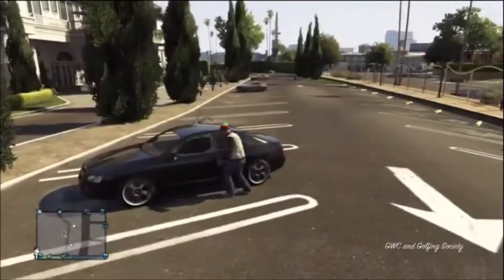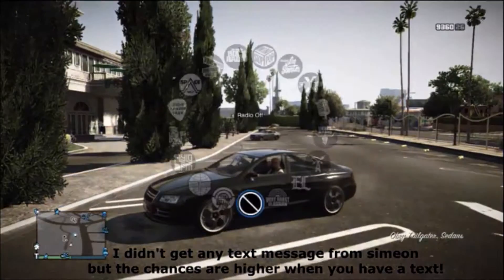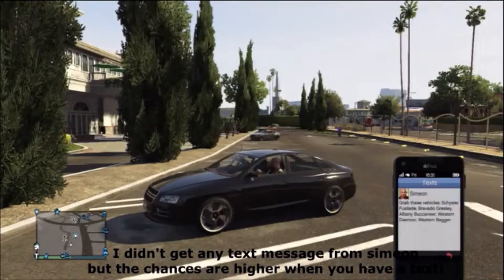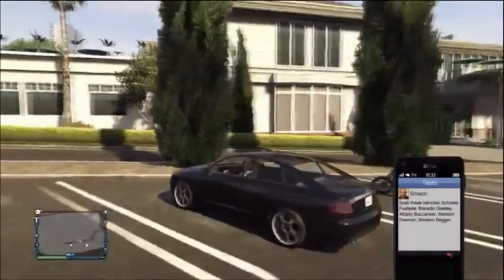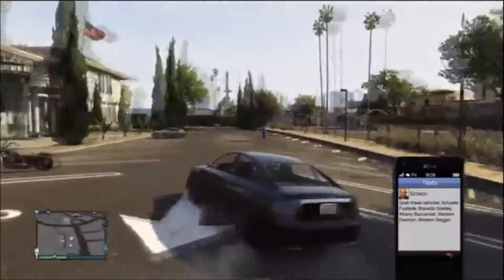How you want to get this is through your cell phone when Simeon sends you a car list and it has the Obey Tailgater on it — this will make it spawn in this location. Most times it should be there; if not, go down the block and come back and it should show up sooner or later.